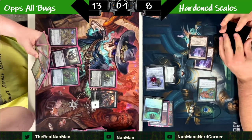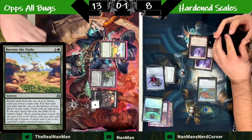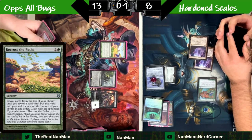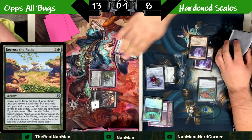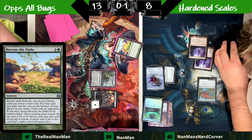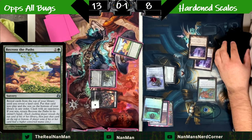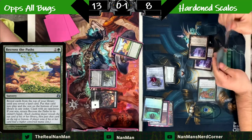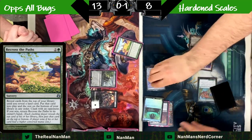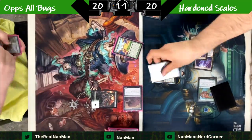Bowmaster is nice. We deal with the Arcbound, and here is the Recross the Paths. If you saw our Char Belcher videos or the previous Oops All Bugs content — this is how the deck is designed. We have no lands, so we cast Recross the Paths: reveal cards from the top until you reveal a land card. Since we have no lands, we essentially stack our entire deck. Then we clash, putting our most expensive card — Turntimber Symbiosis for seven mana — on top to guarantee winning the clash. You put Recross the Paths back in hand and Turntimber Symbiosis on the bottom.